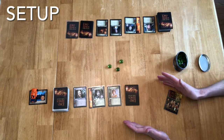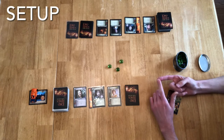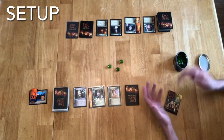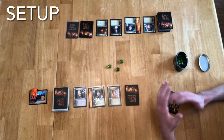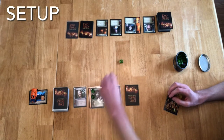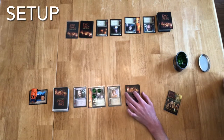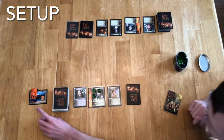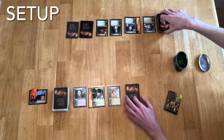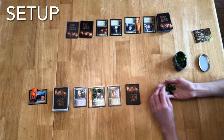A quick recap: both players are bidding burdens, and the player who bids the highest gets to choose whether they want to go first or second. The other player takes whichever choice is left. Then you start with that amount of burdens. I've taken three, so Frodo has three burdens. This player has chosen none, so Frodo has zero. We have thrown down Site 1, chosen starting Fellowships, shuffled our decks, and we're ready to go.